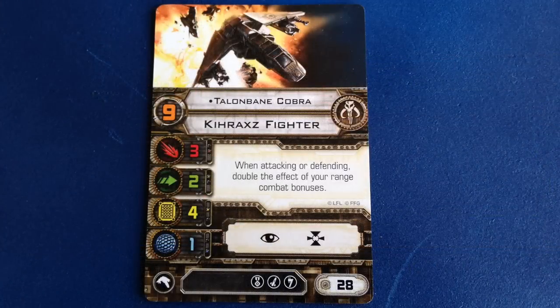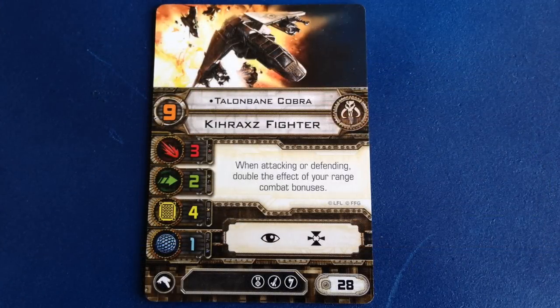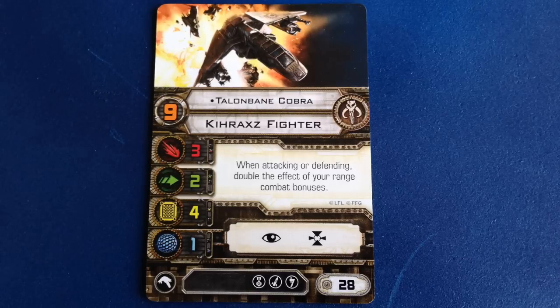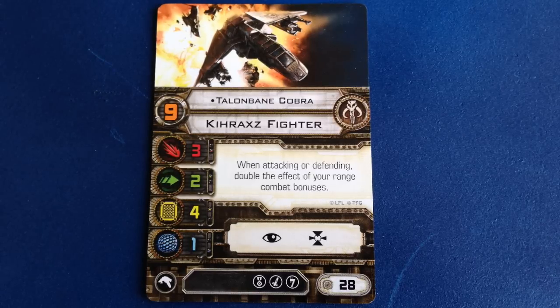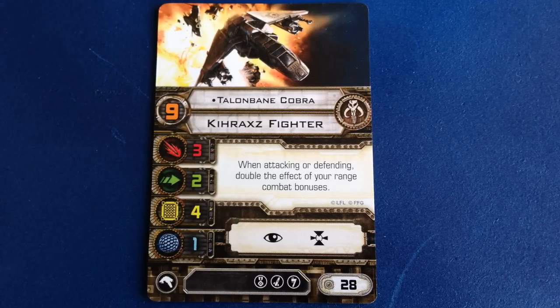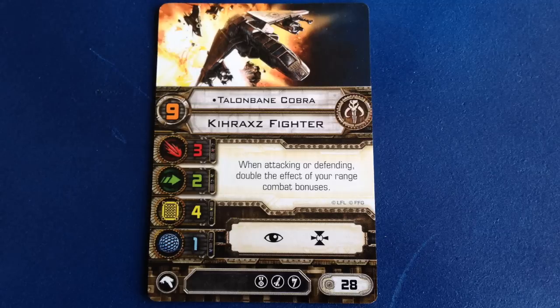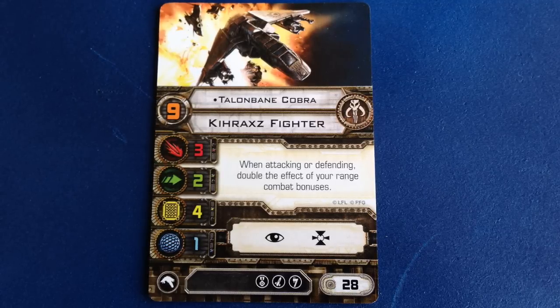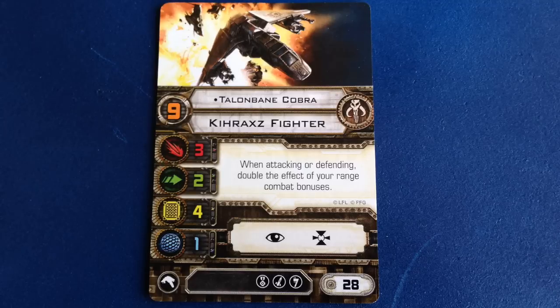Talonbane Cobra is the top pilot for the Kyrax, and he's the first Scum and Villainy pilot with a skill of 9. This is a big deal, since the Scum faction has typically had lower pilot skills, with even some of their big names like Prince Sheezor, Bosk, and IG-88 topping out at pilot skills of 7 and 6. He costs 28 points and can also take an elite pilot talent.